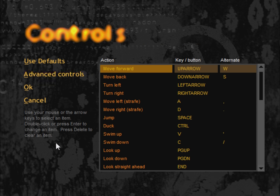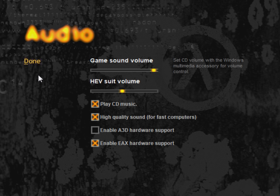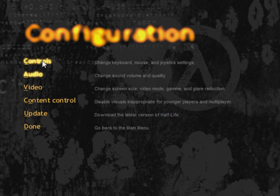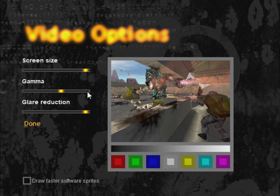The Auto Aim is only helpful if you're completely new to shooters and struggle to hit enemies at all. Checking the audio options, I've got Play CD music turned on. The Half-Life disc is part data disc, part music CD. I've also turned on EAX hardware support, so footsteps and gunshots in a cave will sound different than in an office. Normally EAX doesn't work on modern versions of Windows, but I'm using a tool called Creative Alchemy to emulate EAX hardware support. The Steam version uses the Miles sound system, which does the same job but doesn't quite sound the same.